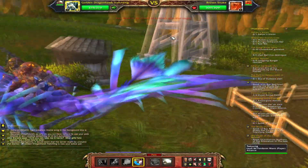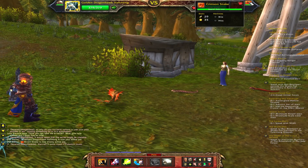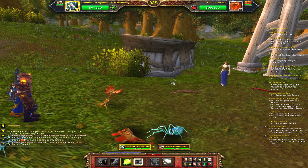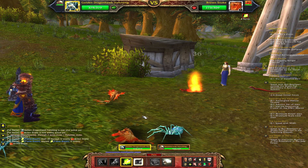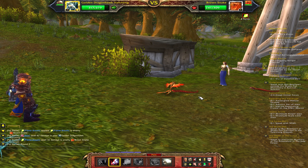All you gotta do is talk to the wild pet tamer and then you battle. This one happens to have two pets, both snakes. My pet is a little bit weaker than hers, but I'm able to kill it pretty easily by just using some fire attacks.